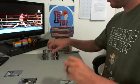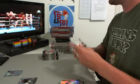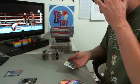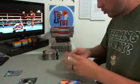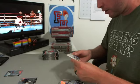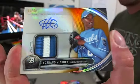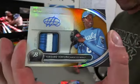Carlos Beltran Gold... gold sucks, they can suck. Oh wow, I was looking to go through the base — there's no base. It's just the Patch Auto right there. 40 out of 50, Jordano Ventura for the Royals — Gold Refractor Patch Auto.